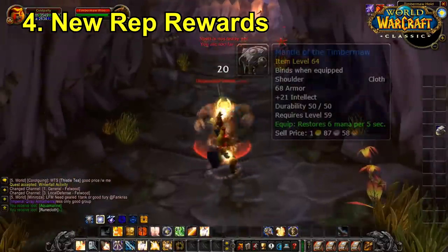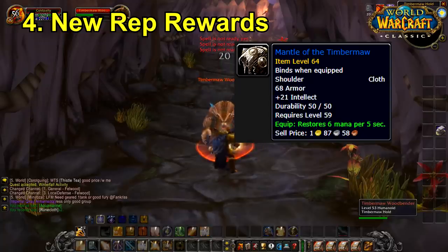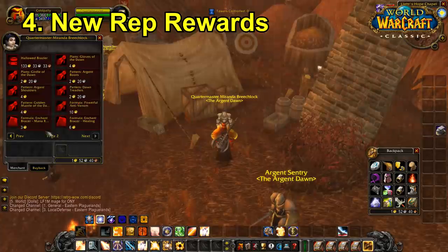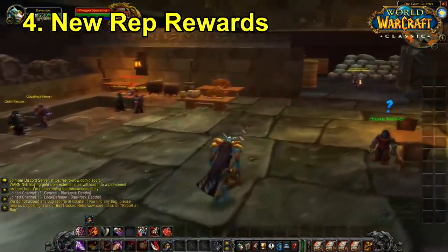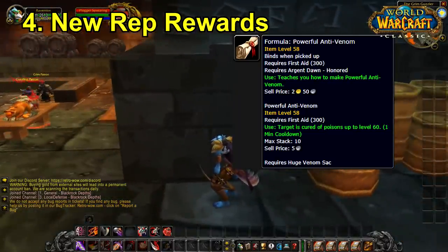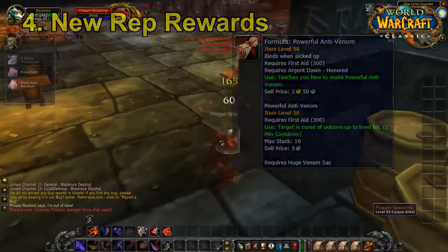There are shoulder items like Wisdom of the Timbermaw with a solid mp5 effect. The only requirement is grinding the reputation, which doesn't take too long since you can do it in a raid group killing bears. With the Argent Dawn it's a similar story, with items tailored toward best-in-slot for Feral Druids with increased dodge chance. Additionally, the formula for Powerful Anti-Venom is really useful for Zul'Gurub — it lets you remove your own poisons without relying on a healer, and basically everyone will want it.